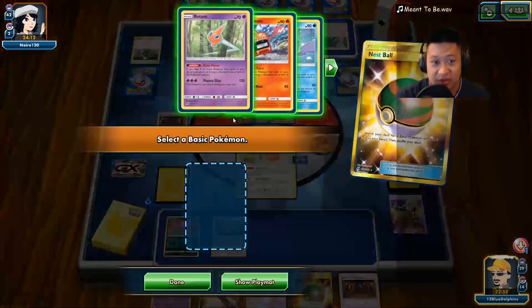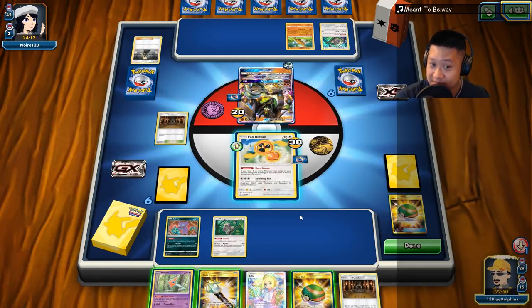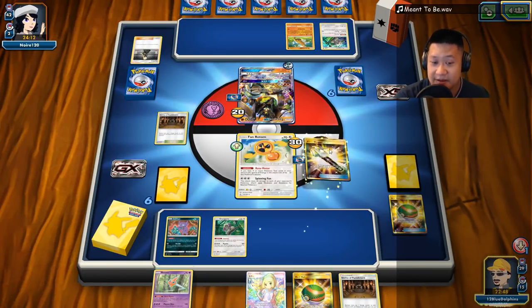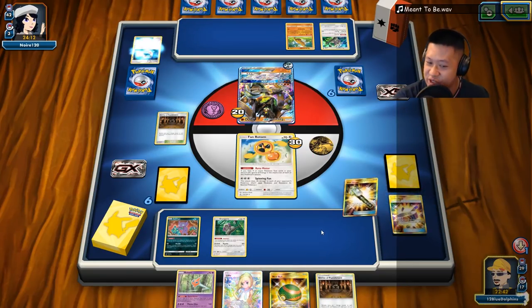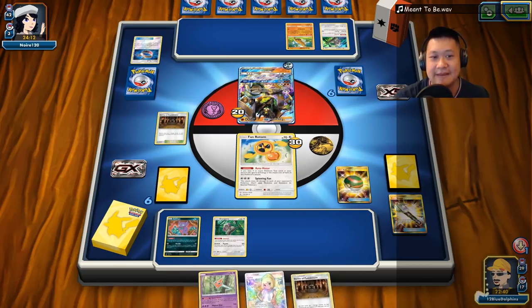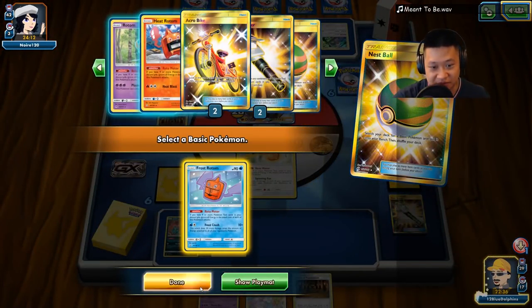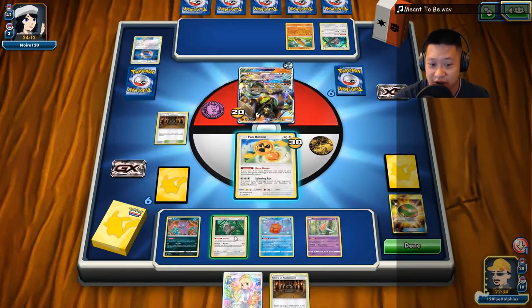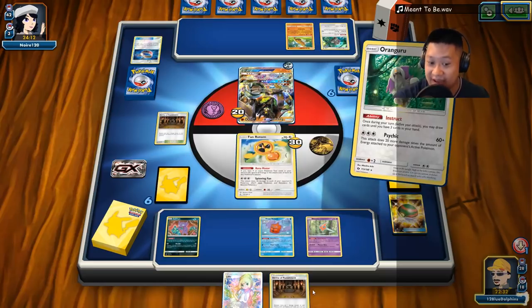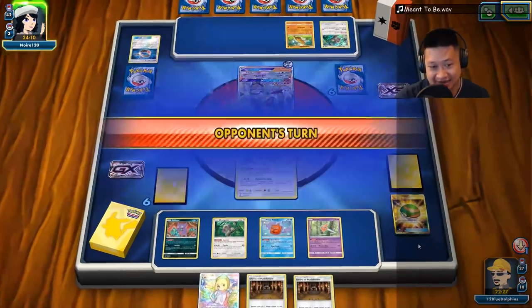We're going to dump our hand — we're not going to summon anything here because I'm limiting. I'm going to go ahead and drop the Field Blower on these two just so Banana Master can get an extra pull. We're going to thin. This time we'll take out the Frost Rotom. I could have discarded the shrine too, but I guess I really should have. You can take another hit buddy.